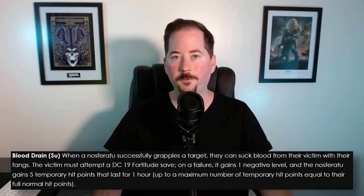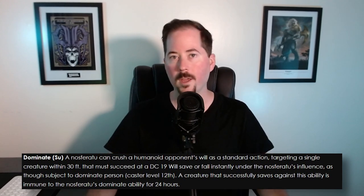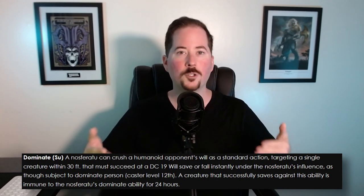Blood Drain is pretty self-explanatory — it's how the Nosferatu feeds. It gives the target a negative one level, and it gives the Nosferatu five temporary hit points for an hour. I would also argue that that's how long the negative level lasts. With Dominate, they can take over your mind and make you do their bidding. There's also the Nosferatu weaknesses — we've talked a lot about those already: garlic, holy symbols, mirrors.